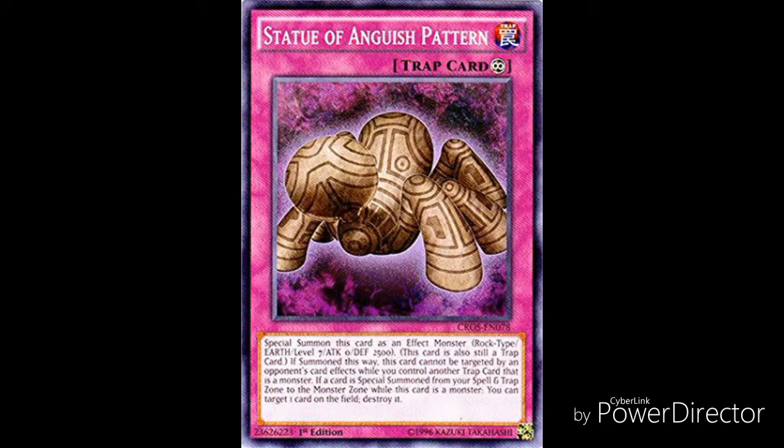The number 3 spot goes to Statue of Anguish Pattern, a continuous trap card. You special summon this card as an effect monster — Rock type, Earth, Level 7, Attack 0, Defense 2500 — and this card is still a trap card. If summoned this way, this card cannot be targeted by your opponent's card effects while you control another trap card that is a monster. And if a card is special summoned from your spell and trap zone to the monster zone while this card is a monster, you can target one card on the field and destroy it. The attack is weak but the defense is decent. It has built-in targeting protection and a destruction effect triggered by any monster in the spell and trap zone being summoned to the field — including Crystal Beast monsters, Union monsters, or any other monster in that zone — which places it this high on the list.